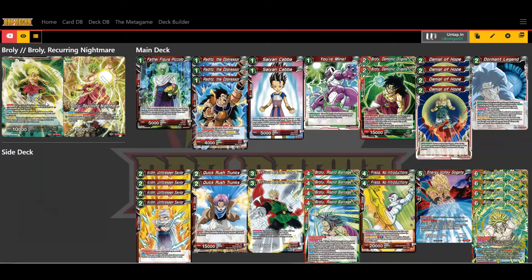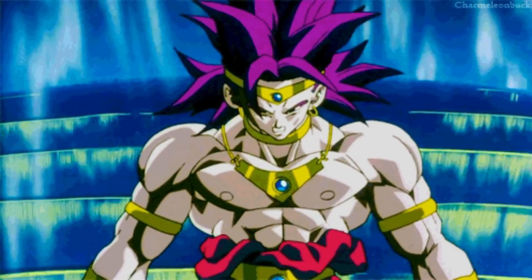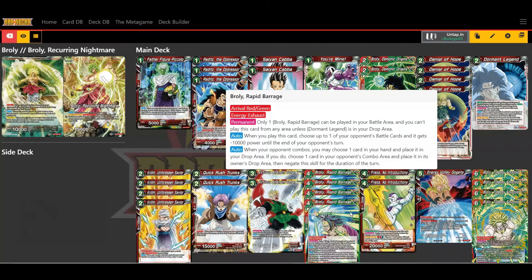What you're gonna do early on is put pressure on your opponent with your critical leader, then on your turn you want to take at least three hits so you can place cards underneath it. Once you get three under, you can get out the Broly Rapid Barrage — the only red Broly I run in this deck.